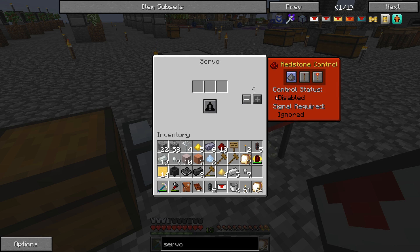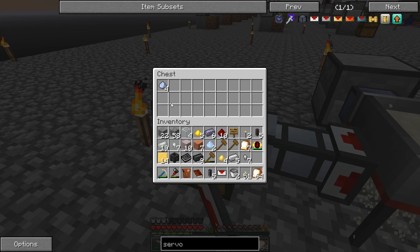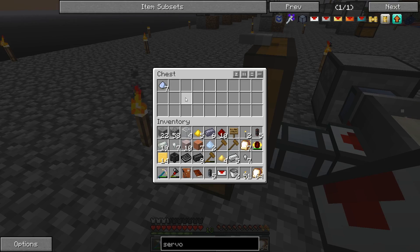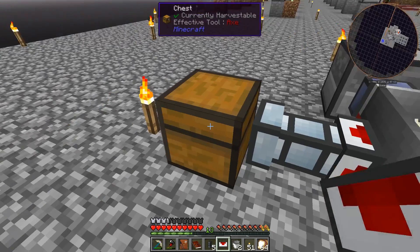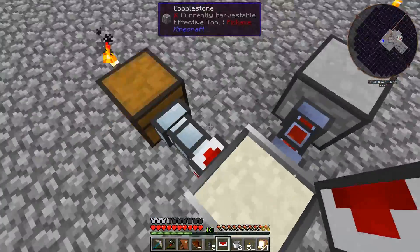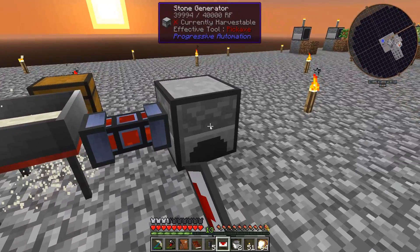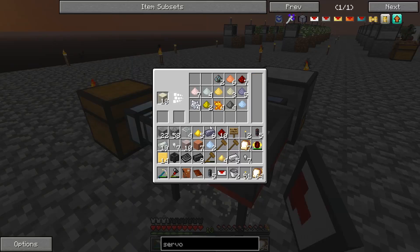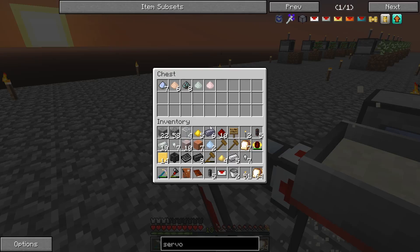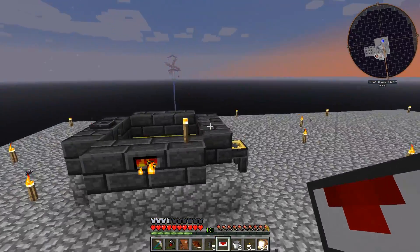Turn redstone off - control status disabled, signal acquired, ignored. Is it working? It's working! It's pulling things! It's pulling all the things, it's doing it! I have done the thing - I have automated! Now not 100%, because this still needs coal. This isn't gathering coal - woohoo, we have done a thing!